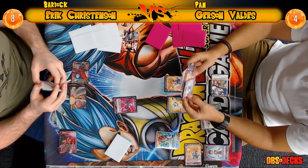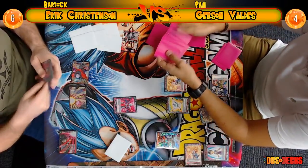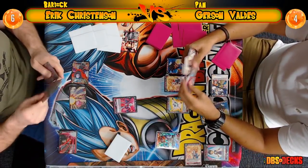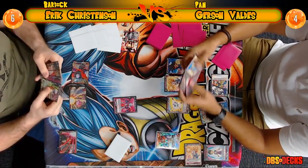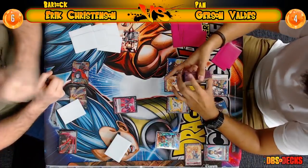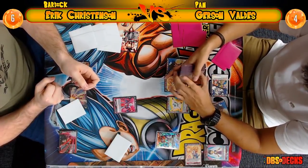He said he combo'd 50k and Marcel only had 50k, so that's how he was able to win, but it was a very close matchup. He said he's having a lot of trouble but he's barely able to luck sack out of it. When I was playing the starter deck I didn't feel like I was at a significant advantage the whole time.